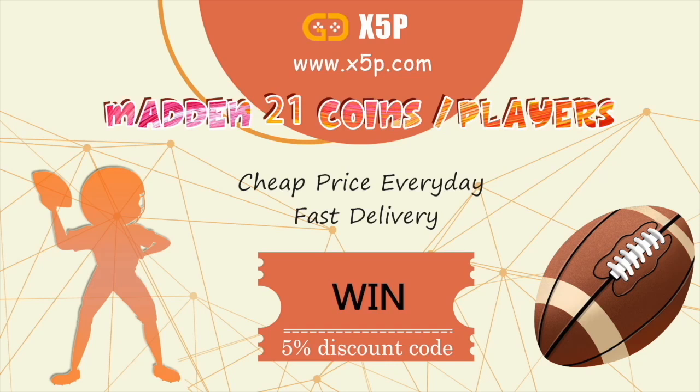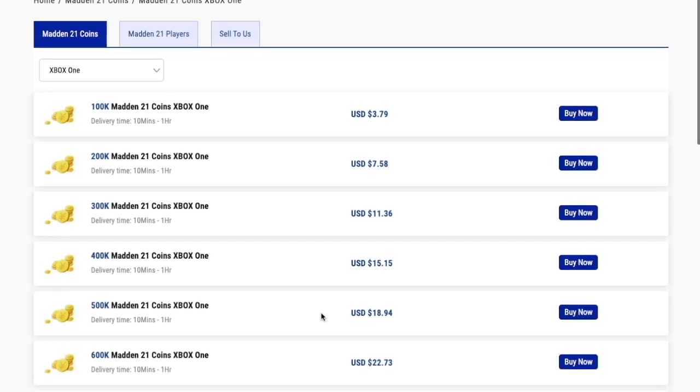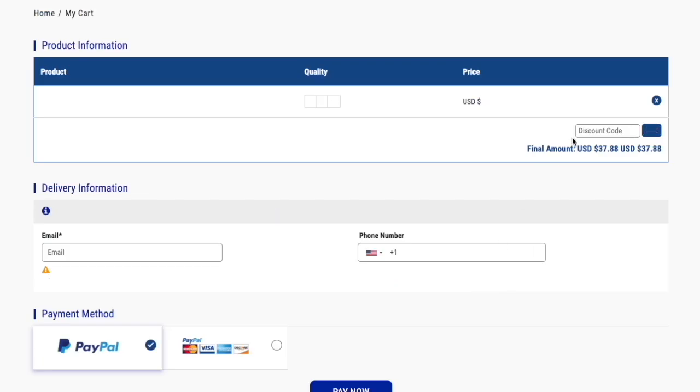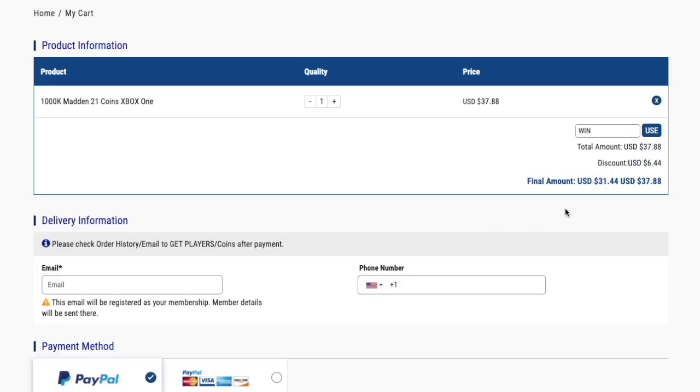If you need coins for Madden 21, go to my sponsor x5p.com - they have the cheapest and most reliable coins online. Use my code 'WinWin' at checkout to save five percent off your order. Link in the description.